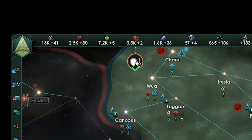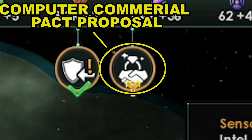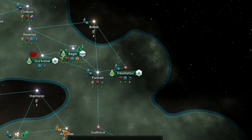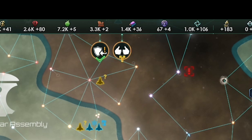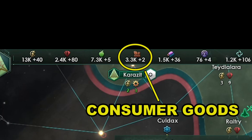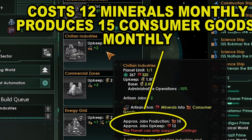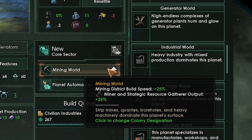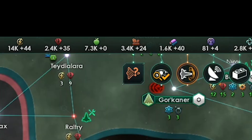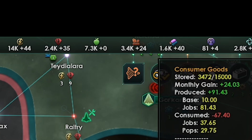They accepted the subjugation agreement. We can adjust the agreement later to get resources from them but for now this is enough. We are not a trade empire and we don't want to lose our monthly influence so we do not want to accept any commercial agreements — we don't lose anything by declining. We don't want to accept any non-aggression pacts or defensive pacts unless we are in danger of being invaded, as this kills our monthly influence. We want more consumer goods so we will build a civilian industries building. Then we are going to change this world to an industrial world and soon replace the mining districts with industrial ones. This gave us a good amount of monthly consumer goods and some more monthly alloys.